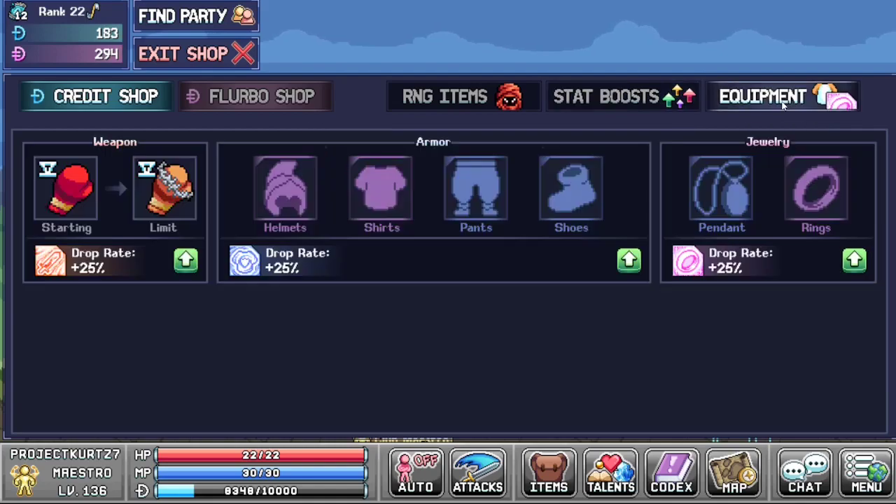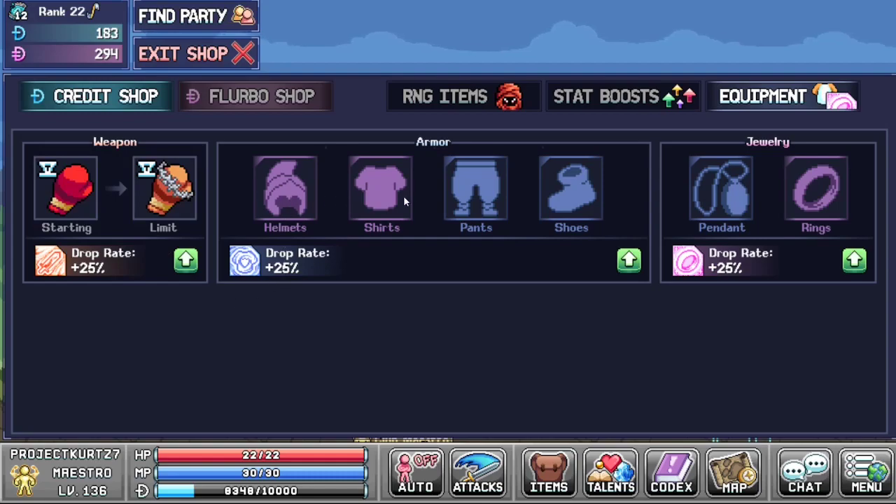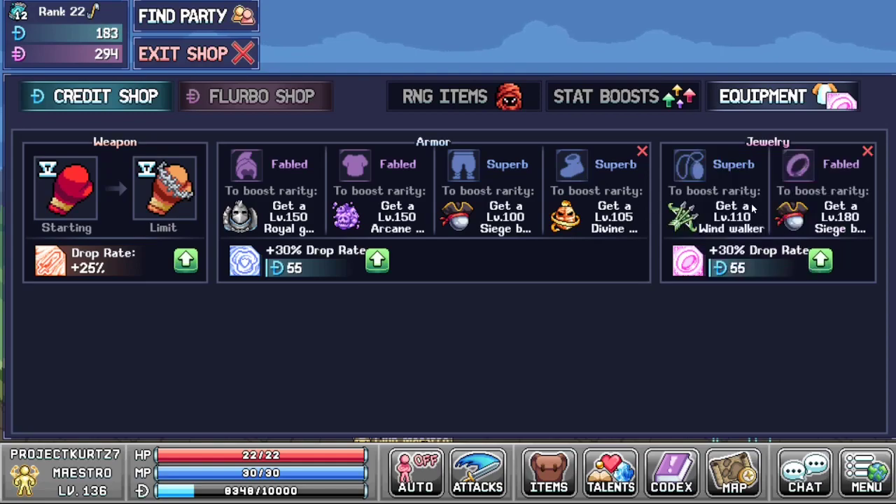The last tab in the credit shop is the equipment screen. You start off with access to upgrade your starting weapon and the weapon limit. As you rank up, you unlock helmets, shirts, pants, boots, as well as pendants and rings. Currently Fabled is the highest rank available for helmets, shirts, and rings, and then Superb for pants, boots, and amulets. Right now you can't get any of the other ones because they use classes that haven't been released yet, but eventually we'll be able to get those.